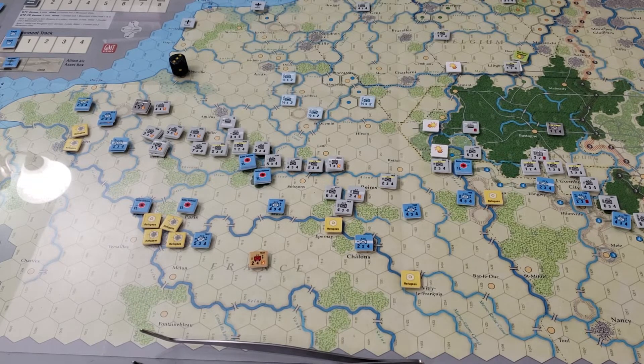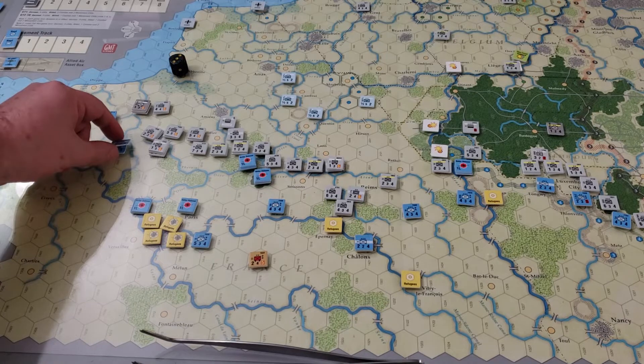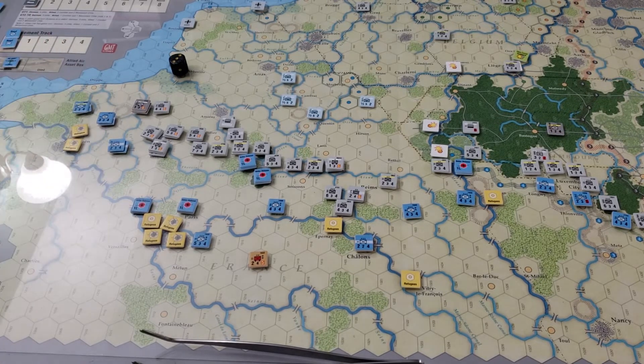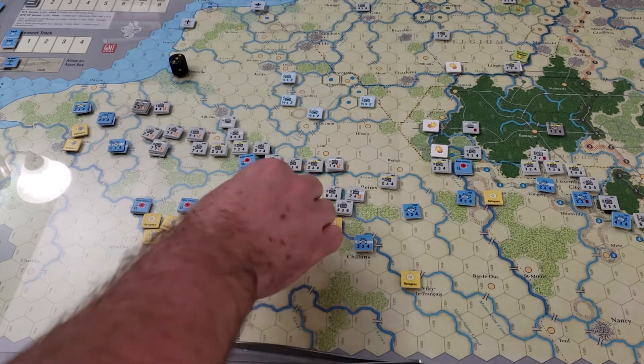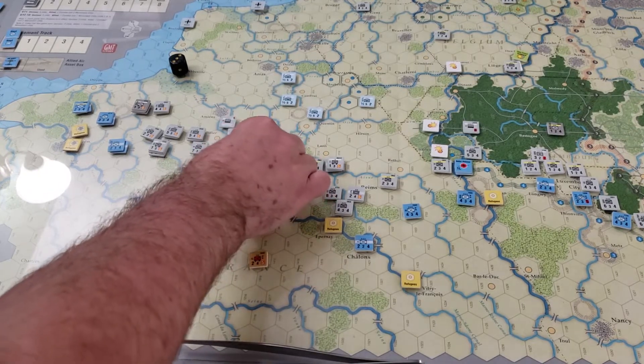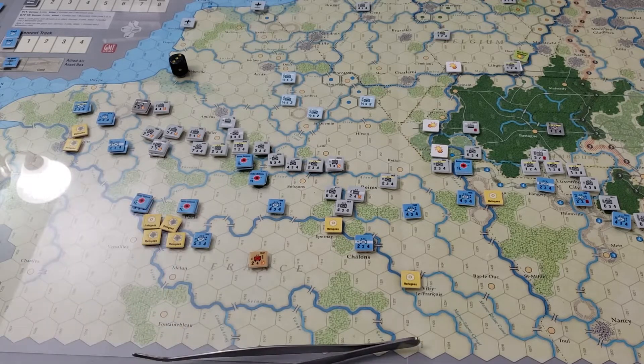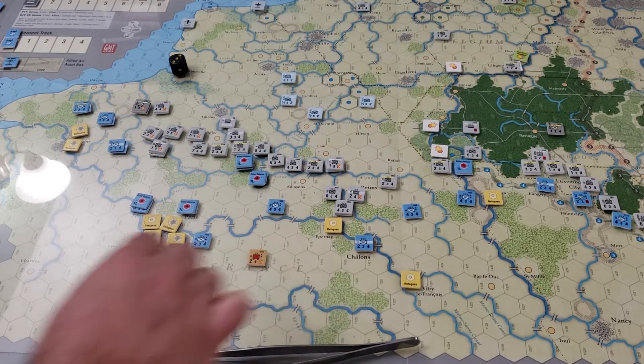Looking at the beginning parts of the turn, the Germans get their full six Luftwaffe air assets and the Allies still have their one. Allied air crossing at this point can't do much good. I really think the Allies need to reserve their one air for shifts down near Paris. In terms of Stuka dive-bombing, we certainly have greater capability, but it's really tough to say where it will be valuable. Maybe we hit this one unit — just to make sure they can't do anything.